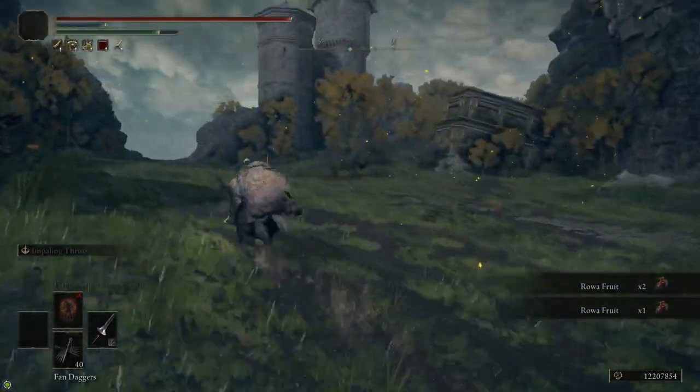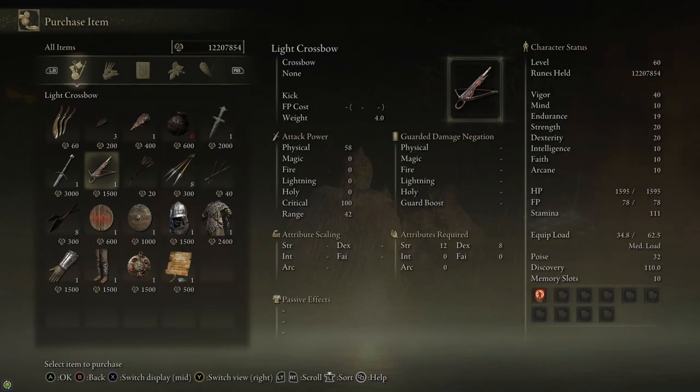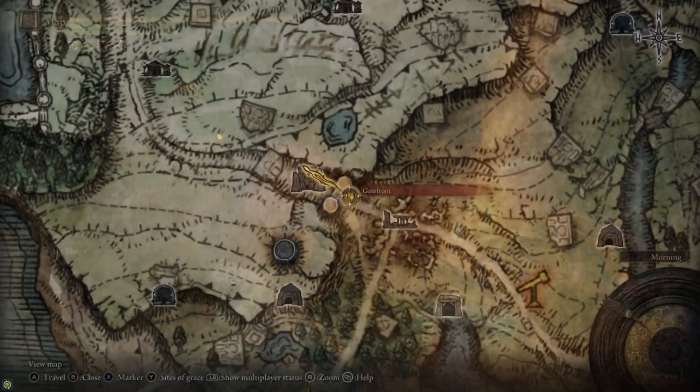If we follow the road a bit further south, there's a merchant here. He sells a bunch of smithing stones including a Smithing Stone 2. He also sells infinite cookeries, which are really nice to have — they do bleed buildup.